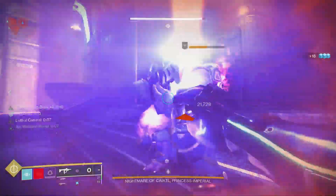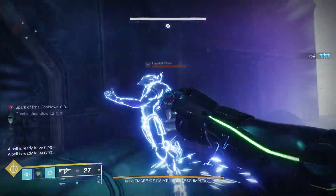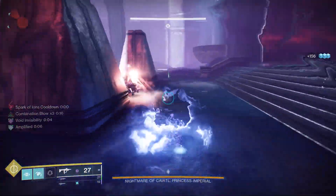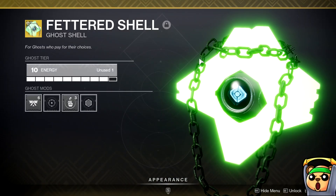We're gonna talk about armor stats — specifically how they work, how drops for armor work, how your ghost is tied into it, and the differences between a legendary piece and an exotic piece, just to cover all our bases. Let's talk about the ghost first.